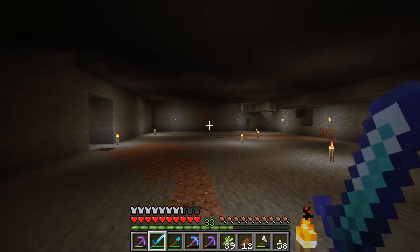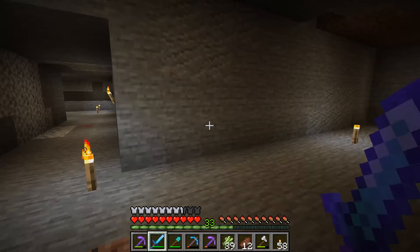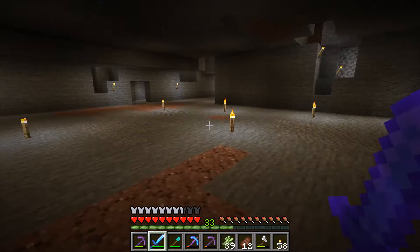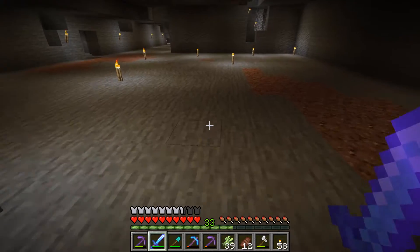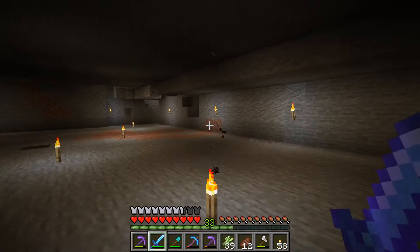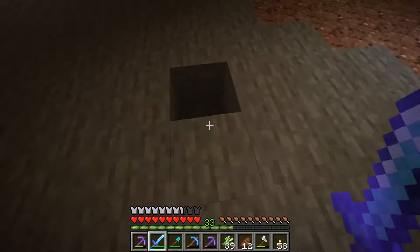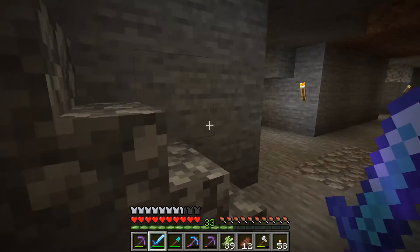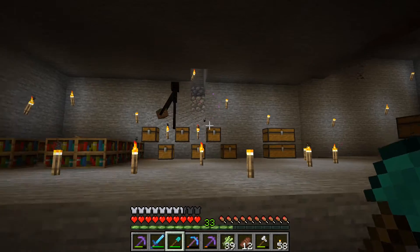We're gonna take that as a sign and build a double farm — because why not, if there's two right next to each other we'll just layer them up. We're gonna have to go get some resources first, such as magma blocks. Let's go double check.